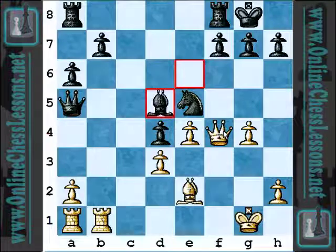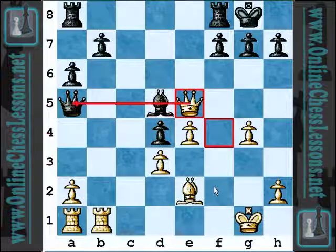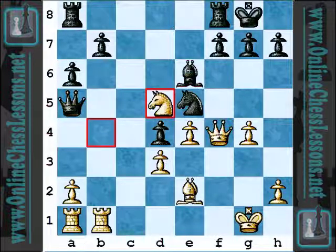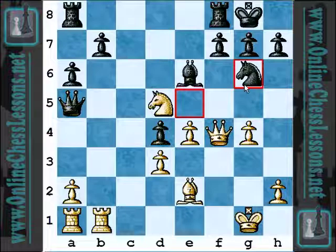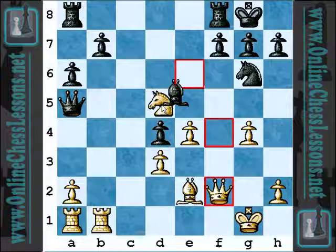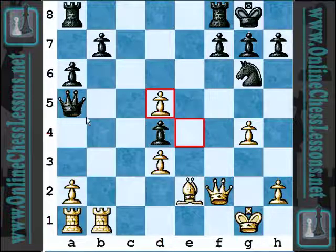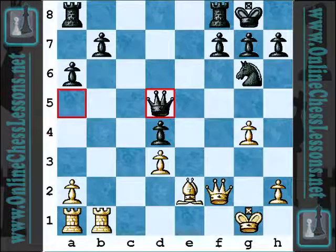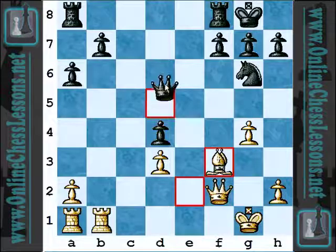Maybe this is what Black was banking on — Queen takes E5, and all of a sudden the tables have turned. White's just going to win a piece. So you've got to be a little careful — it looks too good to be true, and it probably is. So after Knight D5, a little intermezzo — Knight D5, Knight G6. And all of a sudden, after Queen F2, Black's position is again solid. Bishop takes, pawn takes, Queen takes. Taking stock after Bishop F3 at the end of this little combination — Queen D6 and Rook takes B7.